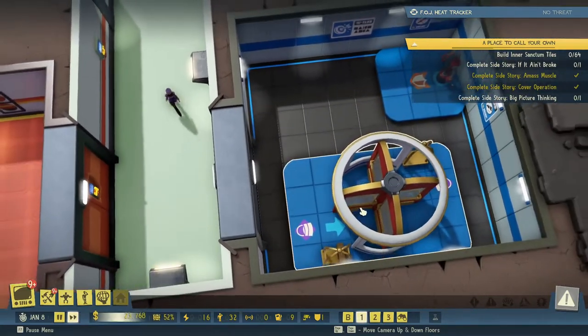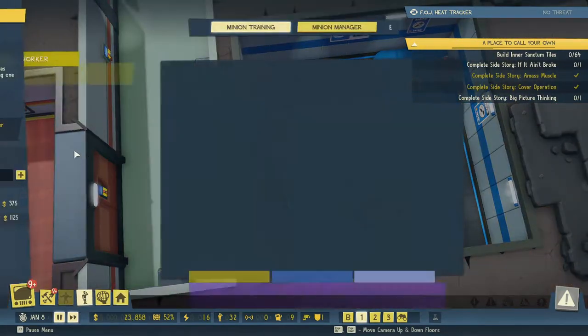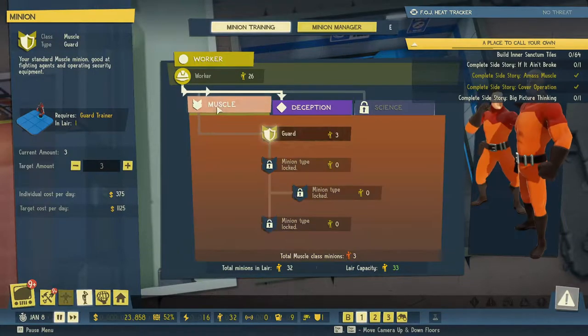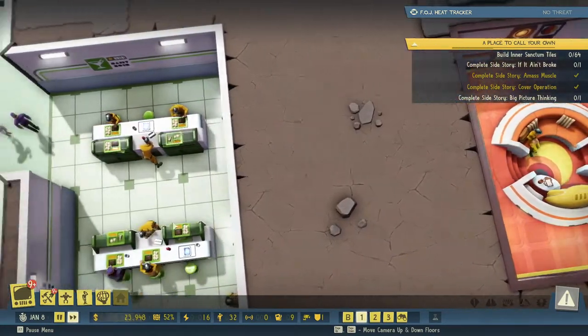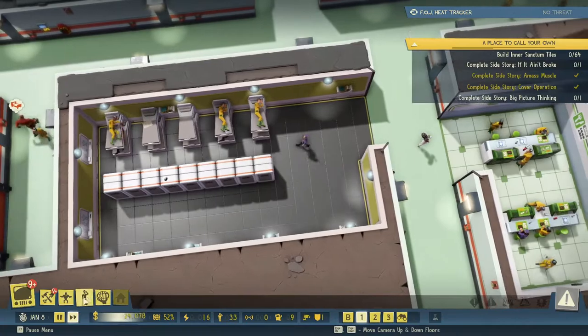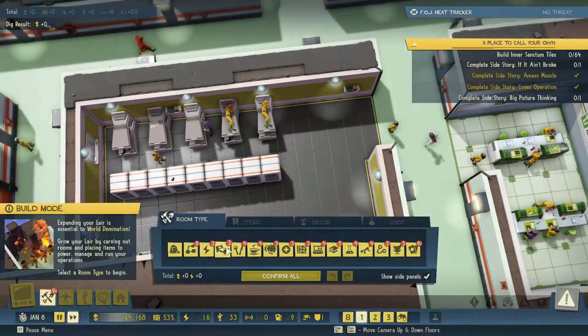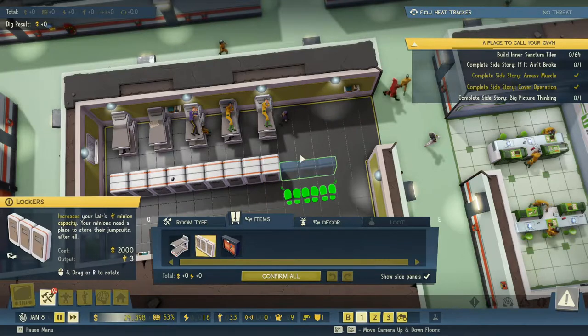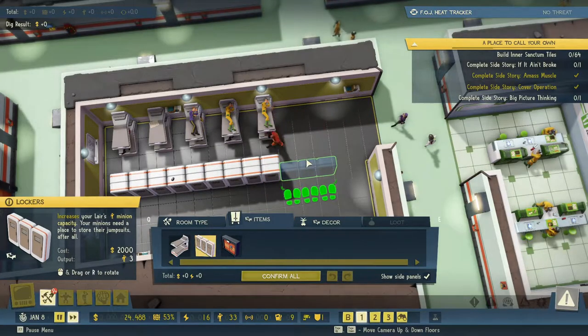So we have a valet. I think we're going to need more valets — let's set this up to like six valets for now. I think I want more guards as well, let's set that up to six as well. And since we have a bit of money, let's build out a few more of these things.